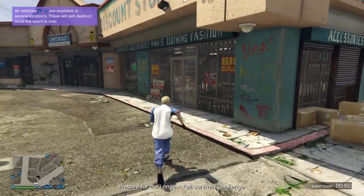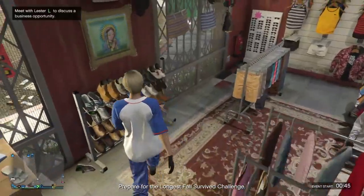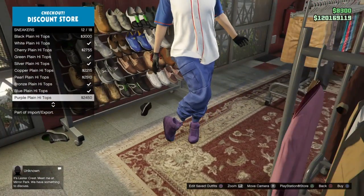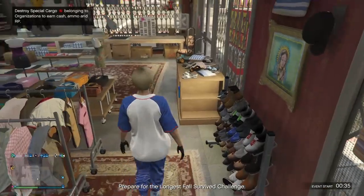So I just spawned in and we're gonna go over here to the clothing store to save the outfit. You can also change the shoes to whatever you like — these are the official blue joggers.